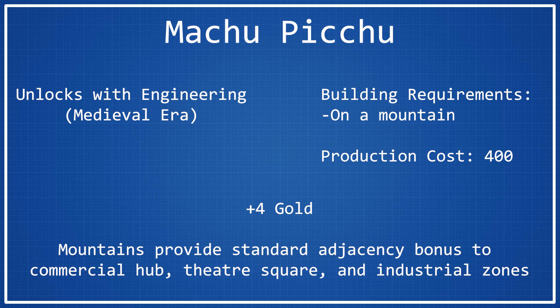Is plus 4 gold worth 400 production? Probably not. But the other bonus from Machu Picchu really is probably worth 400 production in certain cases. The other bonus is that mountains will provide a standard adjacency bonus to commercial hub, theater square, and industrial zone districts. Standard adjacency means plus 1, so effectively all of your commercial hub, theater square, and industrial zones will receive plus 1 adjacency from each adjacent mountain tile.